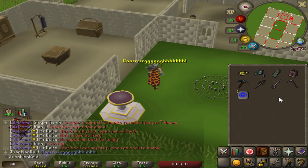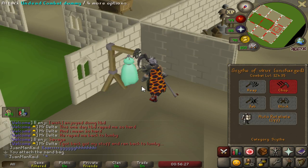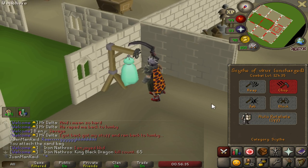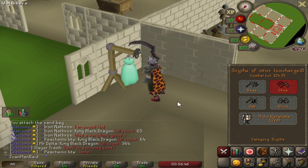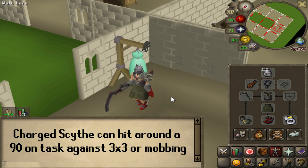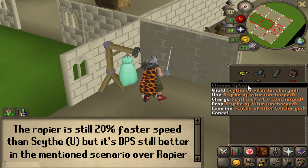Let me show you the setup I'd use for Slayer with the Uncharged Scythe. Melee stats are not bad: 103 Slash, 95 Strength. The max hit on the single line is 45 — that's really good. The Scythe hits 3 times: the second hit is only 50% max, and the third hit is only 25% of max. So the second line would be about 22 or 23, and the third about 11 or 12 — coming close to a theoretical max hit of almost 80. Compare that to the Rapier which is 58, so the Uncharged Scythe is still theoretically over 20 max higher than the Rapier.